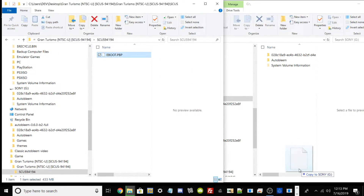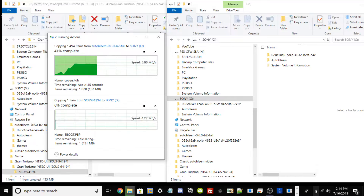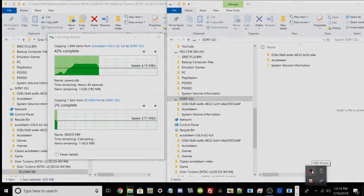Then drag and drop the game also to the root of the USB drive. Once both of our contents are done copying over, I'm going to showcase on the next step what we need to do on the PC so our game could show up onto our PlayStation Classic.